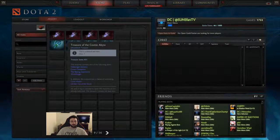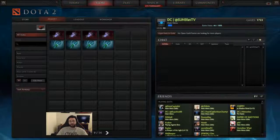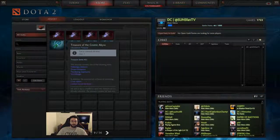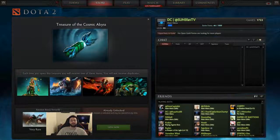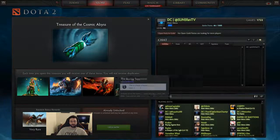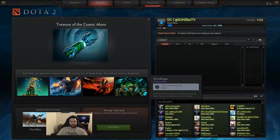We'll start with the Treasure of the Cosmic Abyss. I'll be honest, I'm not a huge fan of these chests — what you can find inside them isn't terrible, it's just that compared to what we've come to expect from chests in the past it doesn't quite live up to what we're used to. So let's peek inside: we have an Enchantress set which is a rare, a Slark set another rare, a Blazing Superiority for Dragon Knight rare, and an Elder Titan which is a mythical.